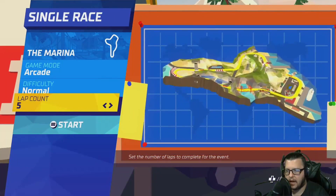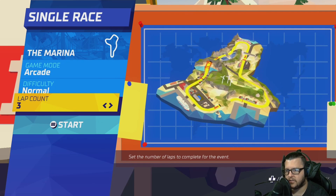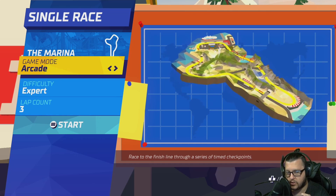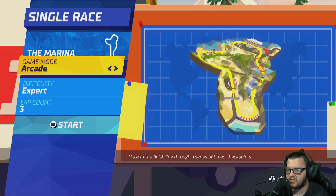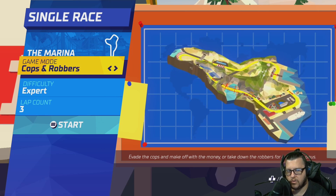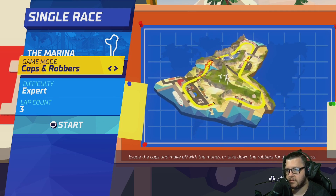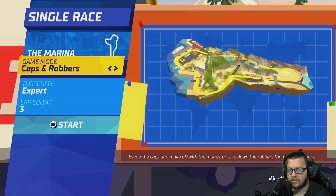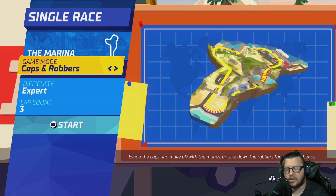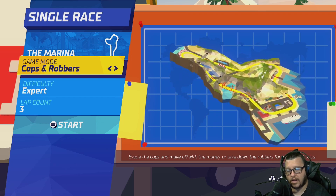In Single Race you can set your lap count — the max is only seven laps, the minimum is three. Difficulties are Normal, Hard, and Expert. The game modes are really cool: Arcade is just basic racing, no power-ups, nothing extra. Then there's Cops and Robbers — you'll either be a cop first or a robber first. It starts with two cops minimum, and if you get knocked out during the race you get deputized and become a police officer.